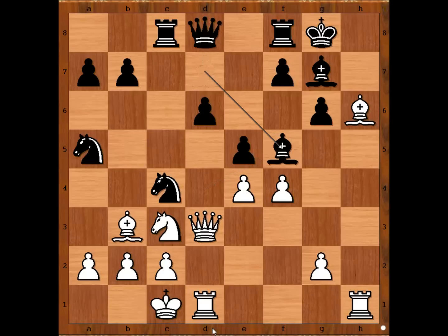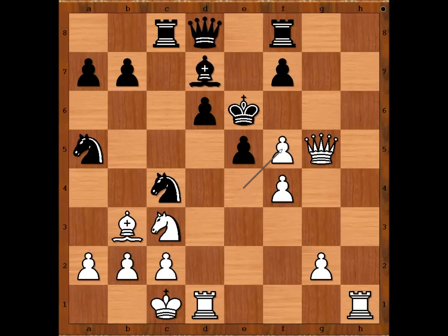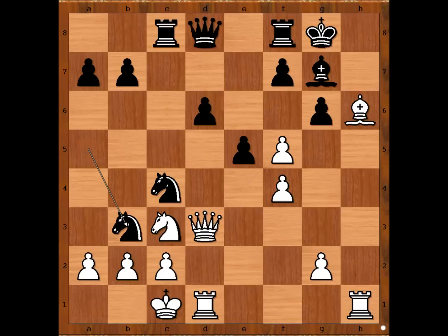Sharav Purevzav captured the bishop. If g takes on f5, bishop takes bishop, and after king takes bishop, queen to g3 check, king to f6, queen to g5 check, king to e6. So we have bishop takes on f5, pawn takes bishop — believe it or not, black's position is lost. Sharav Purevzav played a desperate move. A natural one, like knight takes on b3, doesn't work.